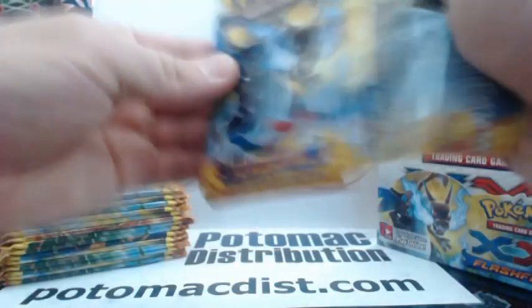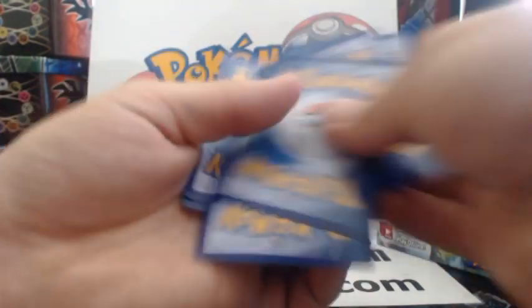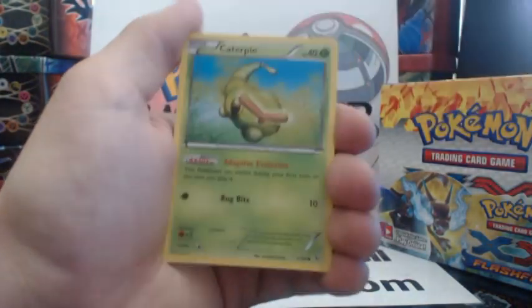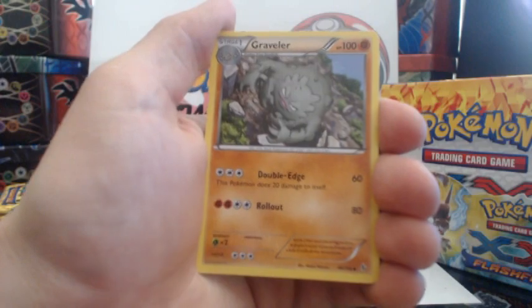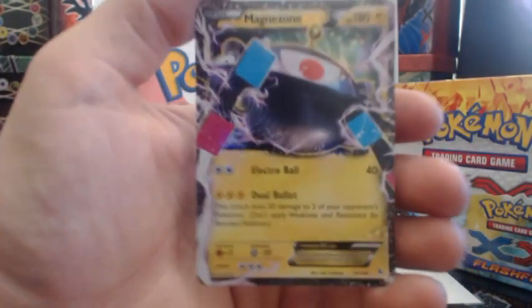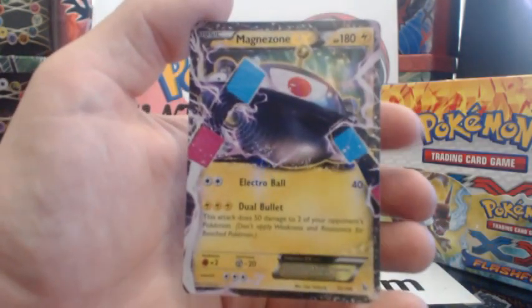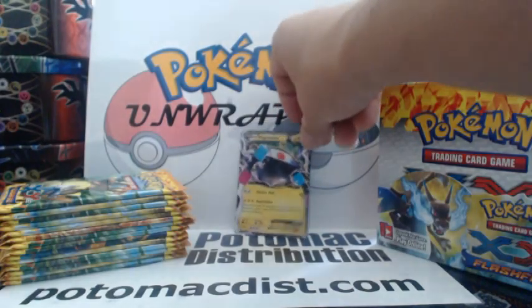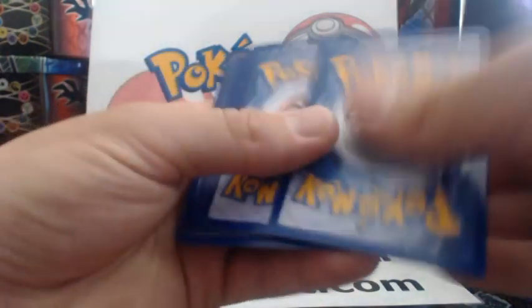These things are a blast to open up, and I can hope for the best. Helioptile, Pidgey, Caterpie, Bergmite, Phoebus, Pidgeotto, Graveler, Miltank, a Reverse Holographic Phoebus. Nice! And a Magnezone EX — not the rarest one, but it's probably the most common EX to get in Flashfire. I think I've gotten about five of them. But it's still an EX card, so it's still cool to get.